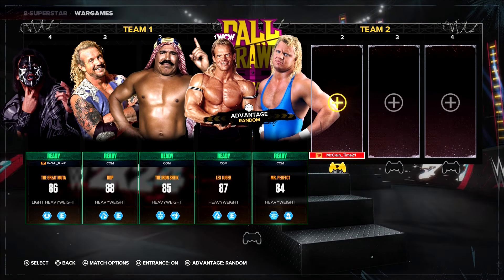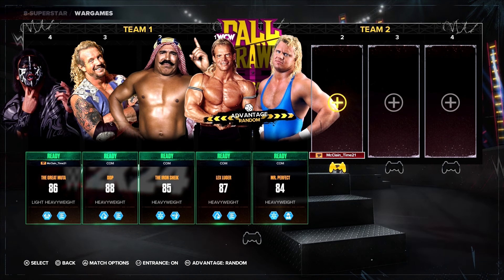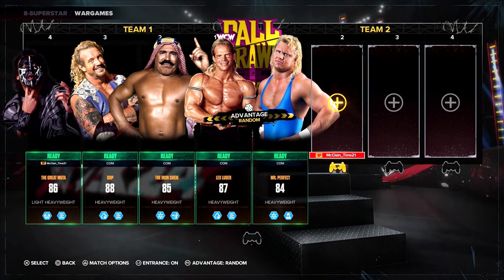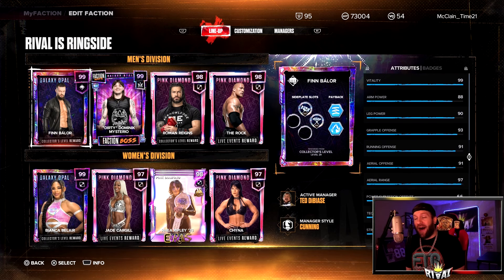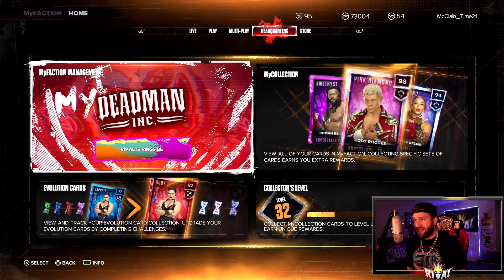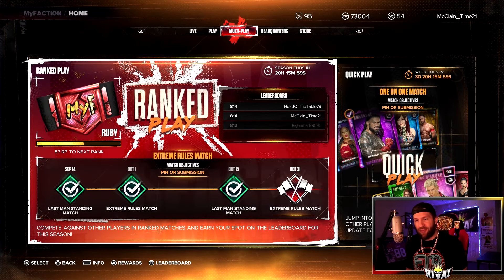For the MyFaction overalls outside of my faction: 86 on the Great Muta, 88 on DDP, 85 on the Iron Sheik, 87 on Lex Luger, and 84 on Mr. Perfect. So we got the patch and the final DLC of the year — but what does that mean for MyFaction today? We got the DLC pack, but let's see if there's anything else.